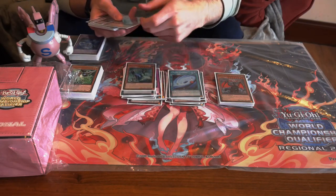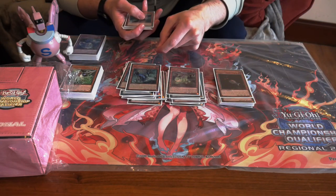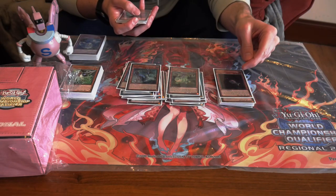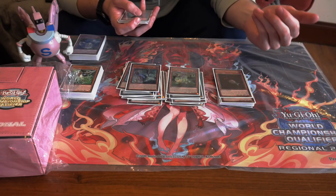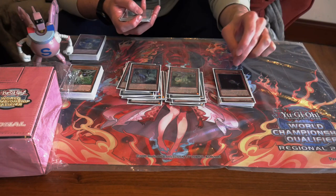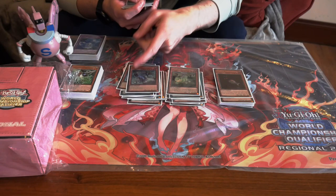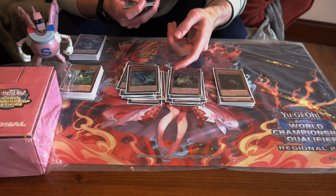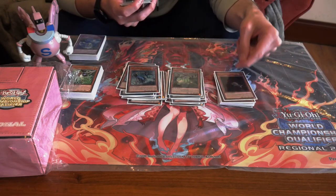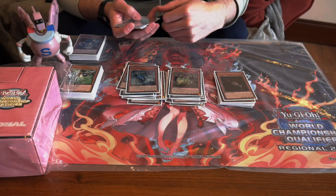I ran five Dangers: three Nessie, one Jackalope, and one Mothman. Usually when you see five Dangers, the Mothman is a Tutsunoko, but Tutsunoko has a really low attack stat and the fact that Mothman is a level four is more relevant. The ideal line is you discard Nessie, Nessie adds Jackalope, Jackalope discards itself and summons this guy out, and then you have an easy way to make Dweller — and Dweller is the most unfair card.